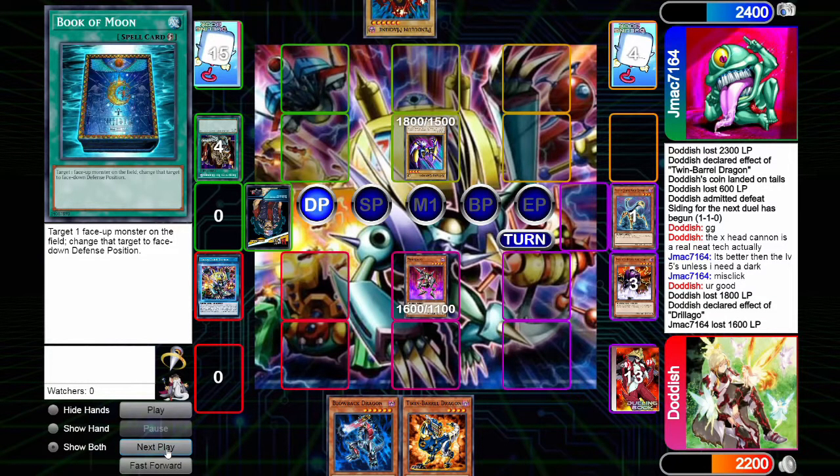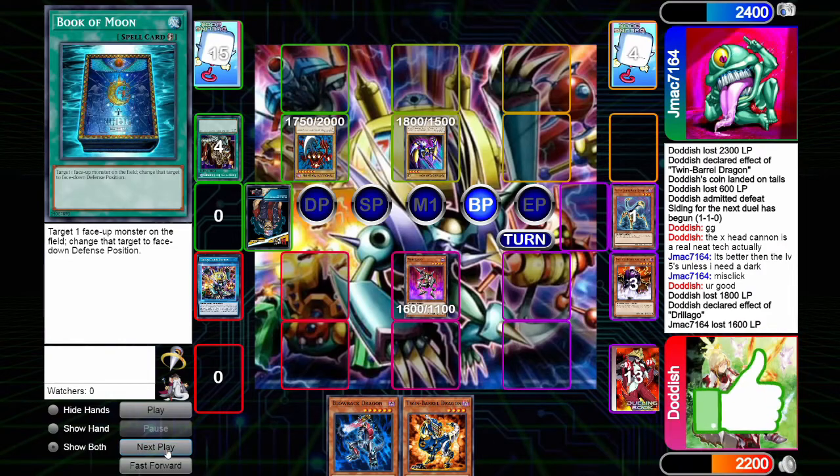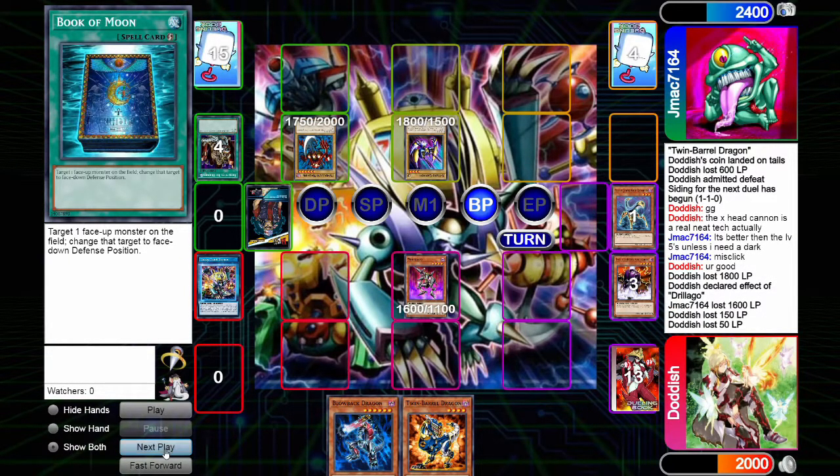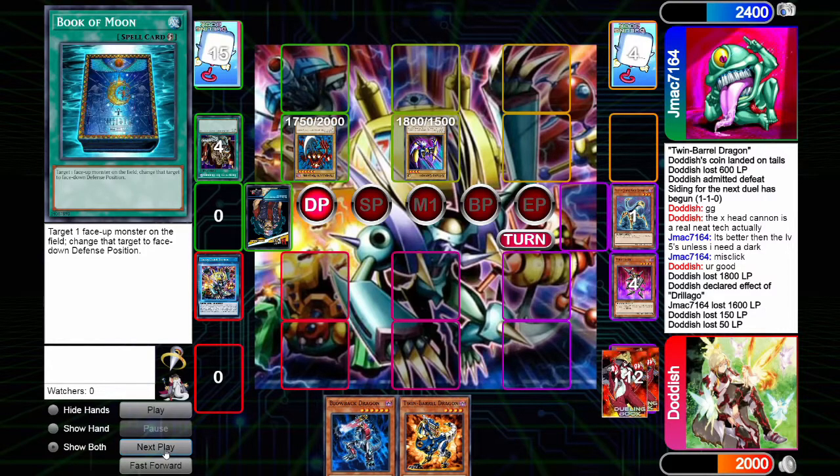We pass our turn. The opponent draws the Pendulum Machine and attacks our Durilago with it, making us lose 150 life points. Then X-Head Cannon attacks Durilago, which is now at 1750, so we lose 50 life points — but we lose our monster.